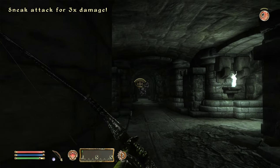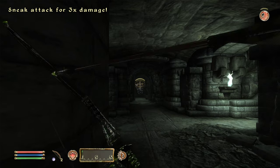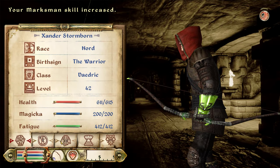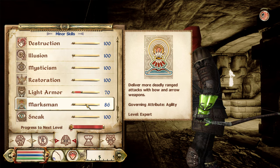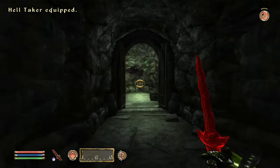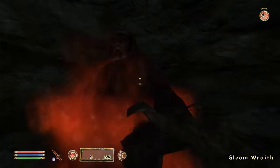Let's use our last five arrows on this guy and that's it for the bow for a bit. We never even raised our Marksman — looks like we got it right at the end. Up to 86 — that's getting tough. We're gonna need thousands of arrows to get that to 100 without using training as a crutch, which we may or may not do. I do like training — that went really well last time.